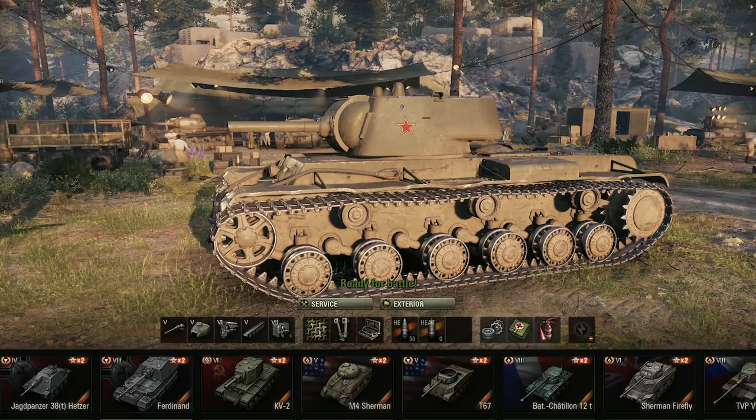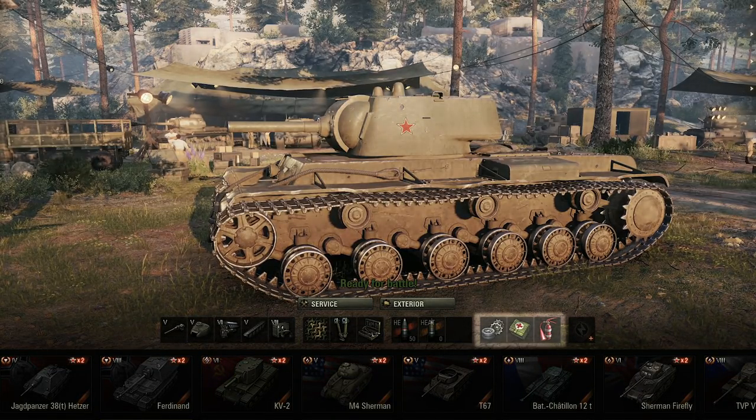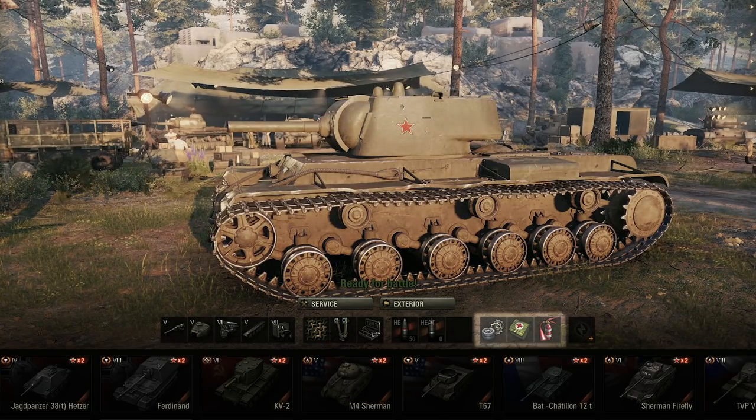A standard setup of a repair kit, first aid kit and a fire extinguisher will help you get out of trouble if needed. Large versions of these consumables are better, but keep in mind they are also more expensive. So if you're a newer player, you might prefer to save some credits and spend it on things like new vehicles.